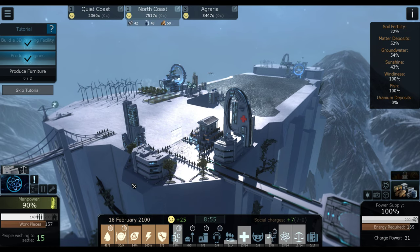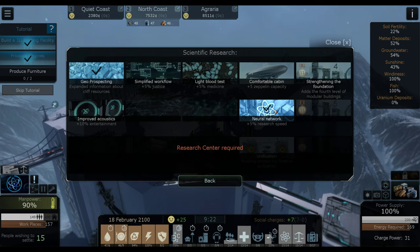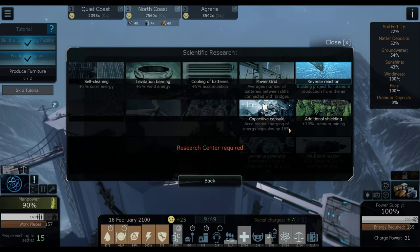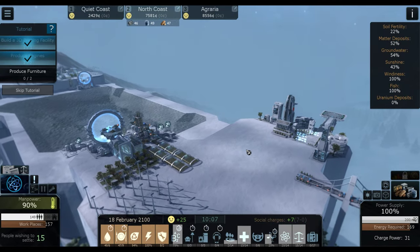Hey guys, welcome back to Cliff Empire. We are almost done researching, finally, the reverse reaction. I finished the research on Neural Network, the 5% research speed, and I am working on the reverse reaction for those air-purifying uranium towers.